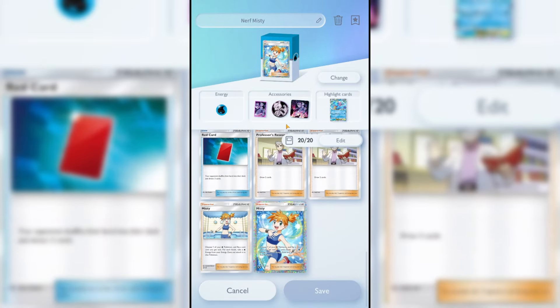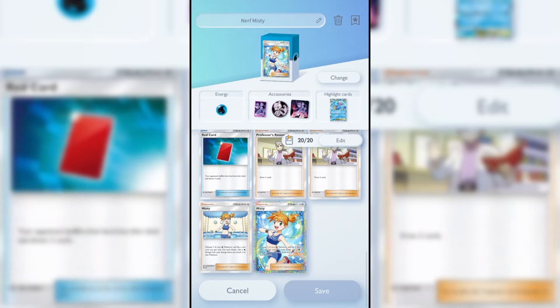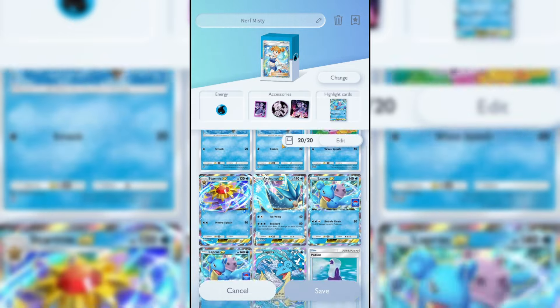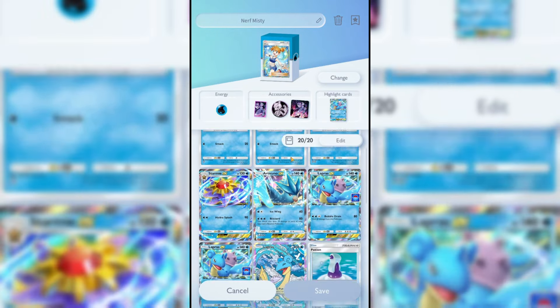The deck I'm using is an experimental Misty deck. I know a lot of people hate this card — I do too — but it's so broken when you pull it off. Essentially, you choose one of your Water Pokémon, flip a coin, and for each heads you get, you attach a Water energy. You can flip tails right away and get nothing, or get seven heads in a row. It feels very bad when you whiff, but basically impossible to lose when you load up energy.